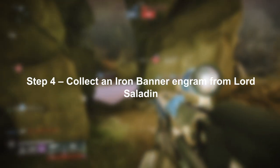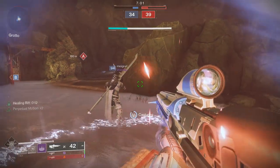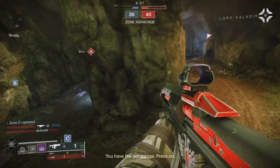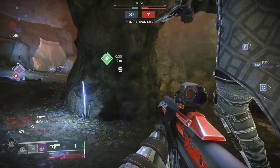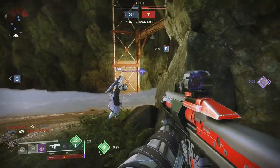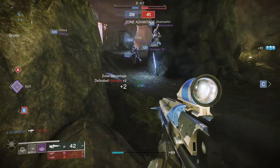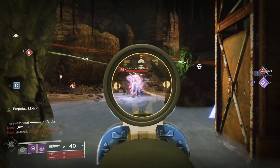Step four is to collect an Iron Banner engram from Lord Saladin. You earn Iron Engrams while ranking up, and you can also unlock cosmetic rewards and materials for your time playing. Once you have an Iron Engram you want to focus it on some Iron Banner loot. If you haven't got any Iron Banner armor already, focus that engram into some Iron Banner armor.